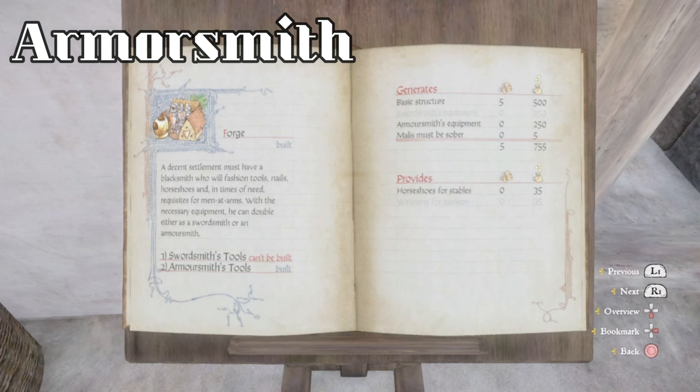If you look at the revenue generated in the upper right-hand corner, with the upgrade it gives 755 Groshen. That's what it generates, that's what it adds, along with 5 population. And it provides horseshoes for a stable or weapons for a garrison. Obviously here it's a stable, which provides another 35 Groshen. So that's what you get for choosing the Armorsmith.